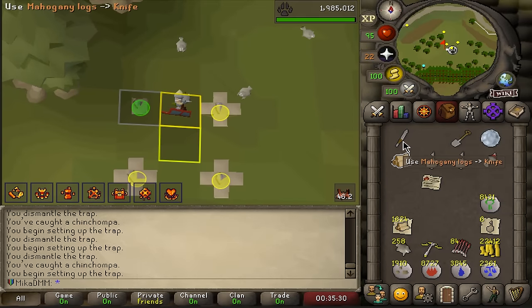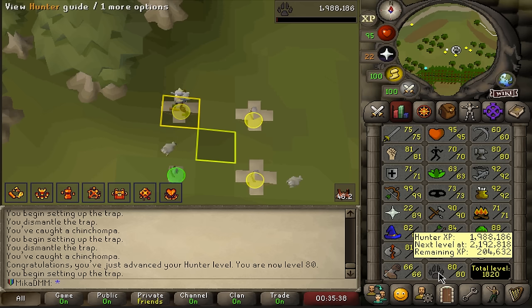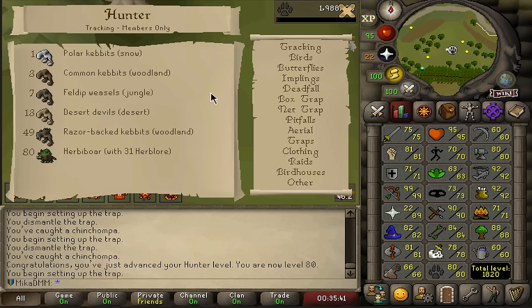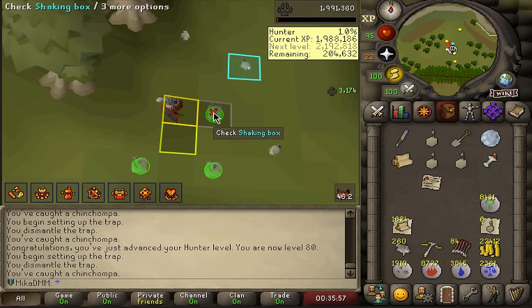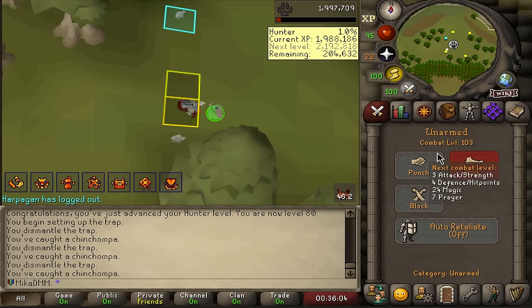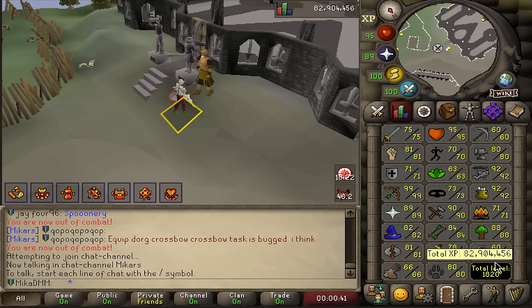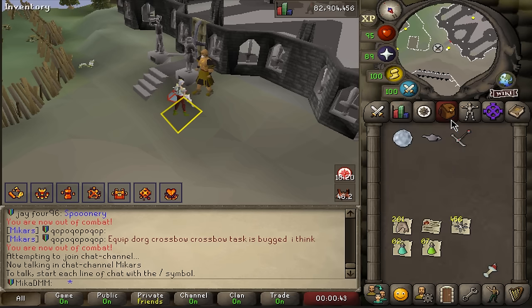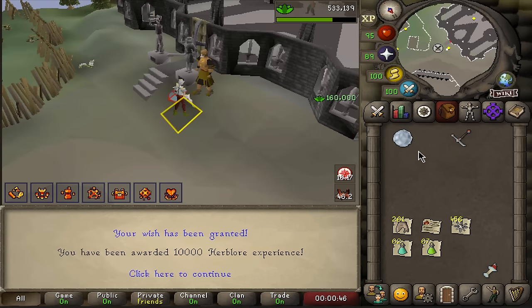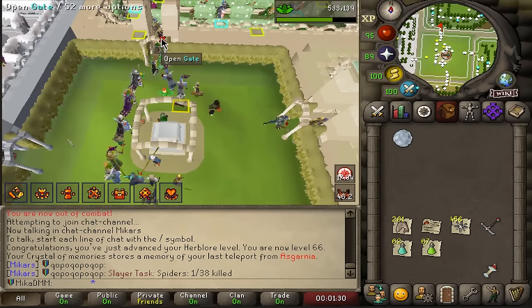It is late night, so we are chilling. There is level 80 Hunter — that is a pretty big level. I went from 74 to 80, and the main reason is I believe we can now hunt Herbiboar, and there's a bunch of Herbiboar tasks. These chinchompas will also be used in Inferno or long-range training to train my defence as well. Farming or Herblore dilemma again — let's just put one more lamp on Herblore. That is now 66.